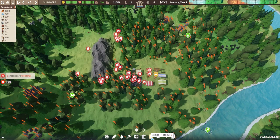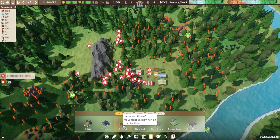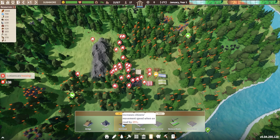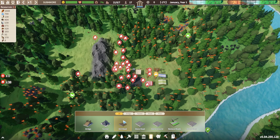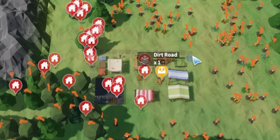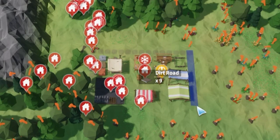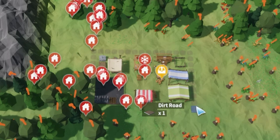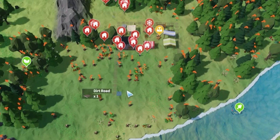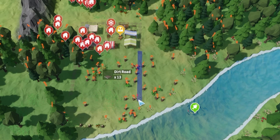Whilst all of that is taking place, I like to go ahead and select the roads hotkey and start with a dirt road, which speeds up the citizens movement speed by 25%. This is going to be incredibly useful throughout the entire game. So what I like to do is start by placing a road around my town centre area. I like to start building out a bit of a grid pattern early on and I recommend that you guys do the same.